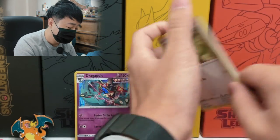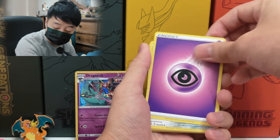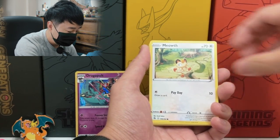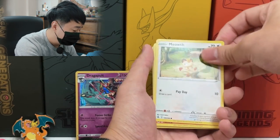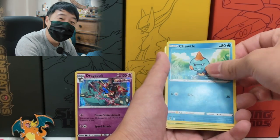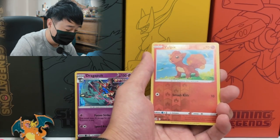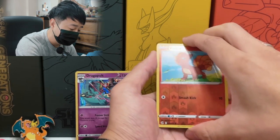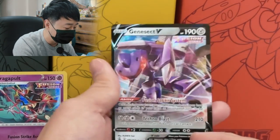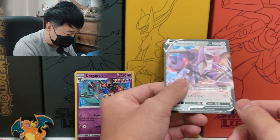Pack nine — if I only have one holo hit, this will be the worst box in history. Psychic Energy, Excadrill, Double, Sponge Gloves, Meowth — the background is a continuation artwork from Evolving Skies — Onix, Shiftry, the Shiftry looks so cute and mad, Shroomish, Clefkey, Reverse Vulpix. That looks like a V card — let's see what it is. And we got a Genesect V! Don't tell me this is our pull for the day. It's not the alternate version, but it looks pretty cool — the background looks like high rises, very modern.